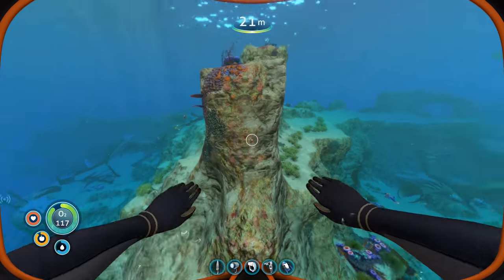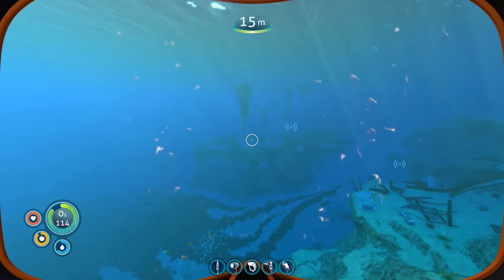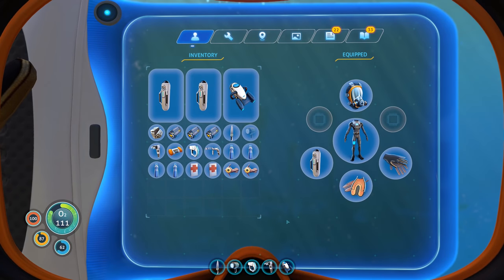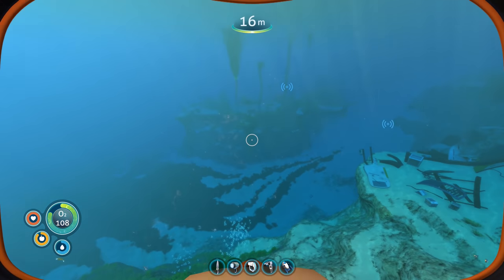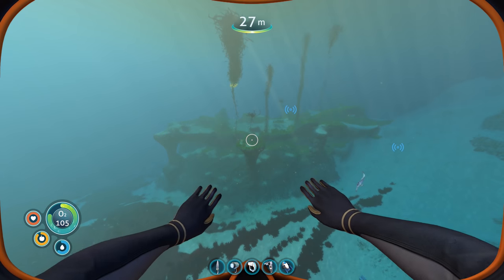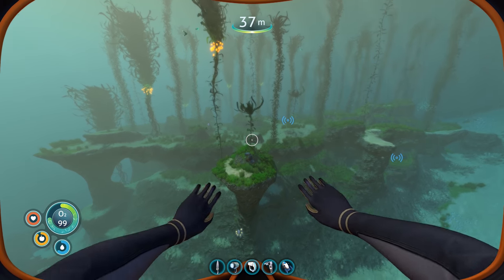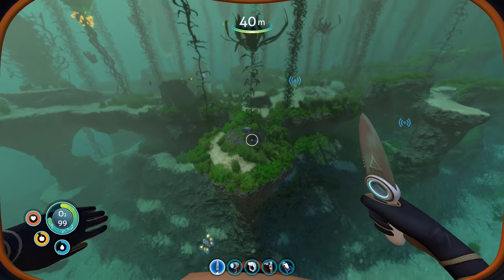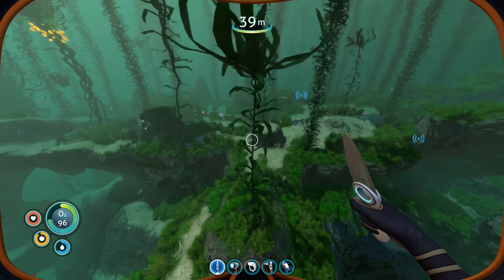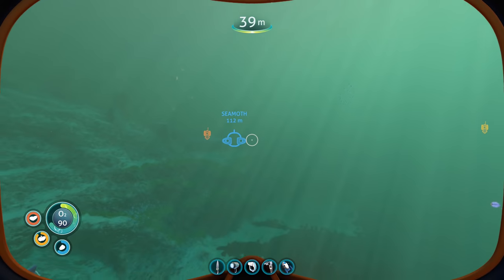Sea moth, ocean butterfly — what's the difference? Oh yeah, I need to go get the creepvines. How's my inventory doing? I think you can only hold three creep vines, and you need two to make one silicone rubber, so I'm just going to grab two. Let's get our knife out — look at that, you can get so much titanium around here, it's crazy. So there's two creep vines — yes, that takes up two inventory spaces.